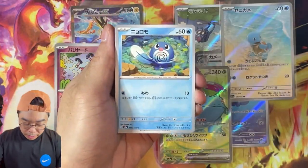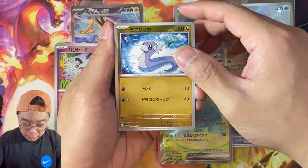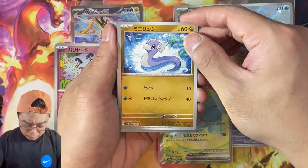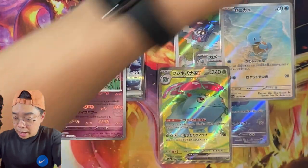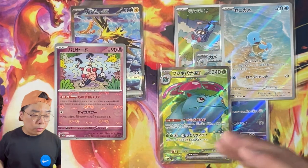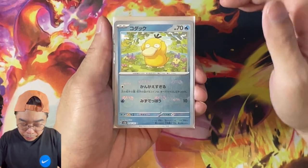At times we have gotten big pulls out of it, at times zero. Here we go — a Dragonair — okay, so nothing left there. Pretty standard. Let's go into a quick review of our pulls for today.